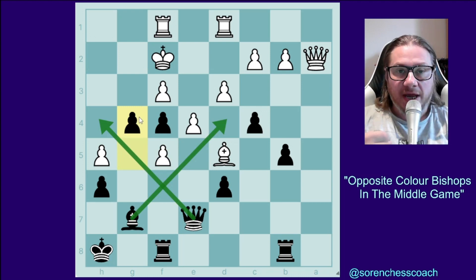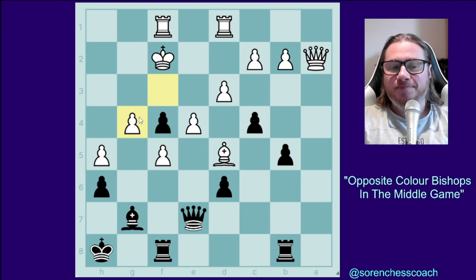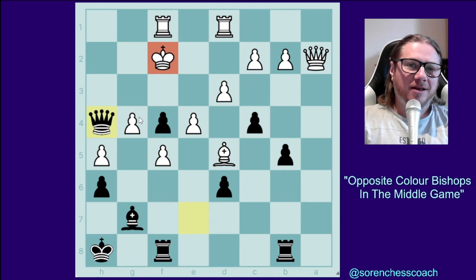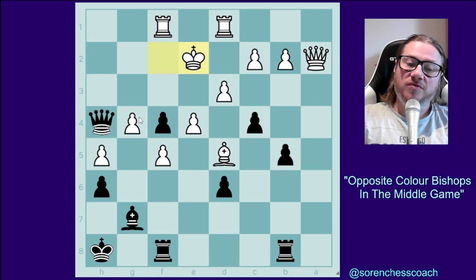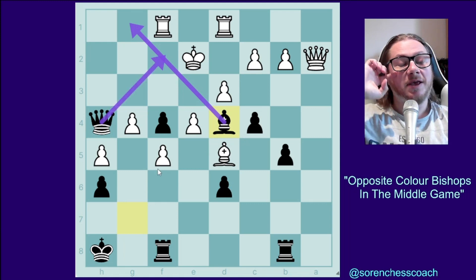The pawn is actually blocking your own pieces' attack. So if there is a pawn blocking you from attacking, remove that pawn — give them the pawn. And upon taking it, you're going to play queen to h4, checking the white king, which has to move. And when they move, now you've got the other bishop, and look at these beautiful attacking chances with the bishop and the queen.